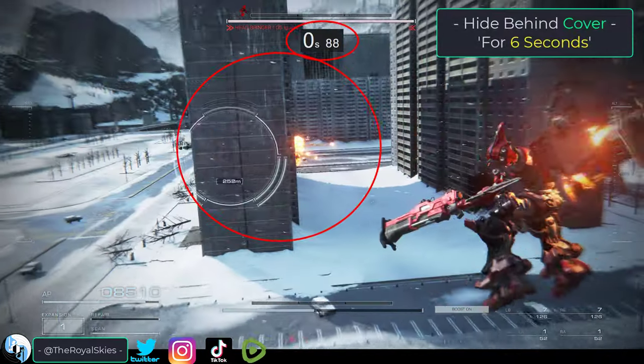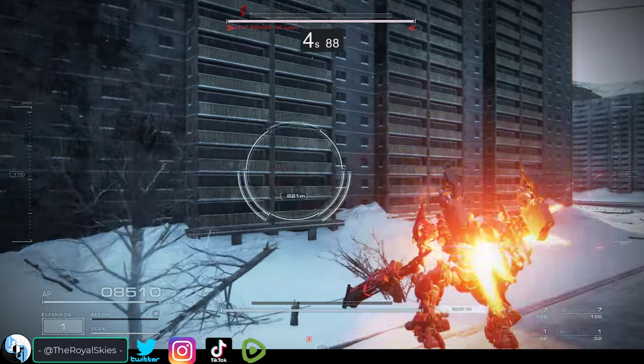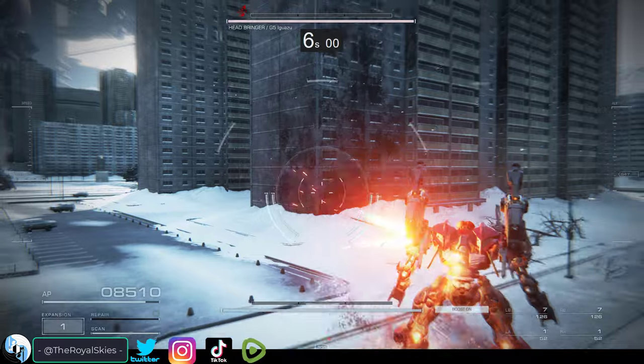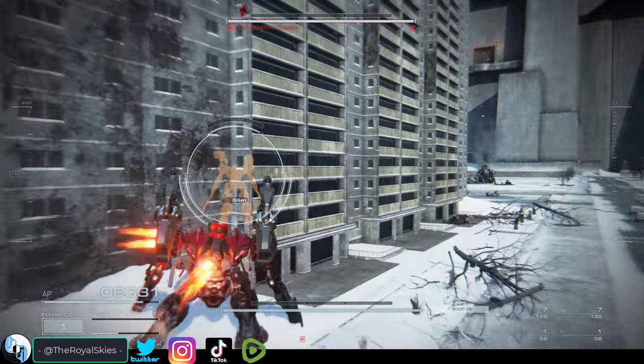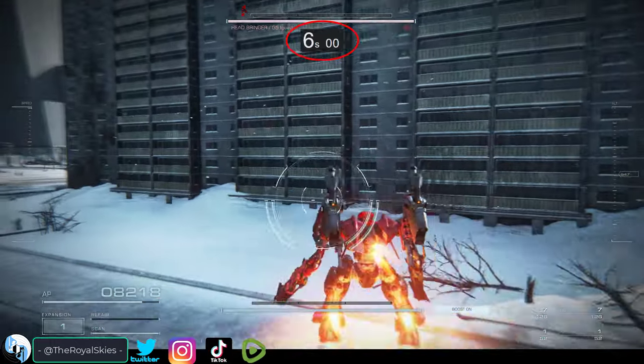You can also break an enemy lock behind cover. If the enemy has you in their sights, and if you can keep cover between you and them for 6 seconds, the lock will break. The only way for them to continue to keep a lock on you is to send out a scan. So if you need to jet out of a battle for a reset, 6 seconds is your goal.